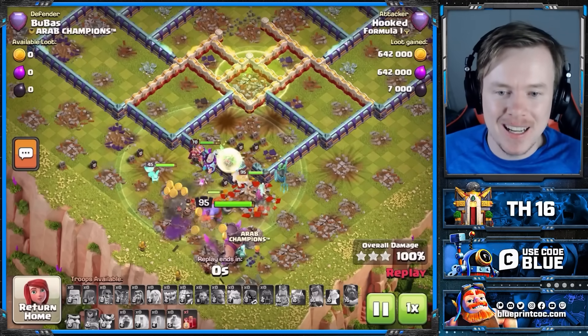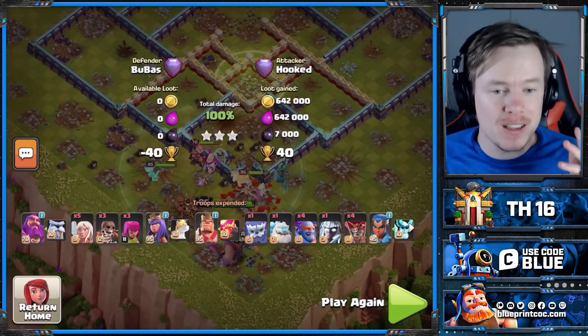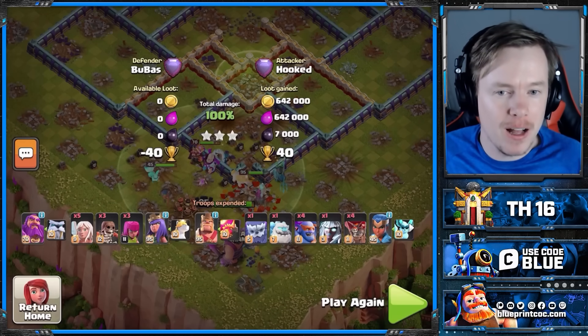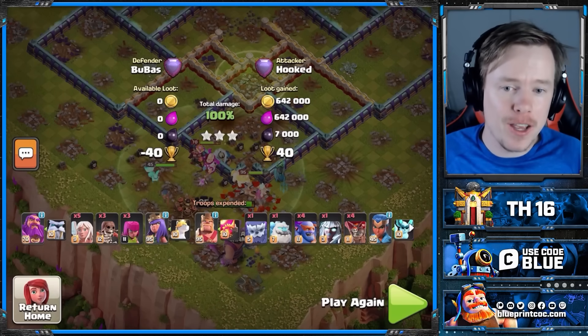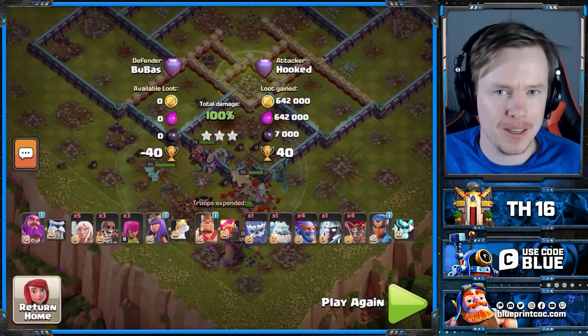Let me know down in the comments what you think is the best setup for Super Bowler Smash. Do you think the Life Gem with no Apprentice Warden — so you have a bit more damage, the extra Ice Golem, and more cleanup troops — is better? Or do you think you should bring the Apprentice Warden so you can use the Rage Gem or the Heal Tome and get the value of that? I'll be interested to see what you think.